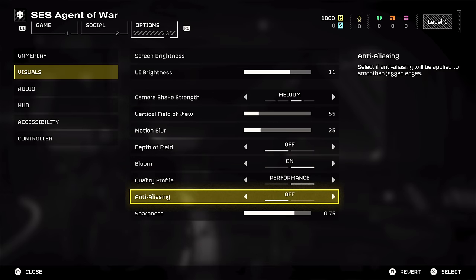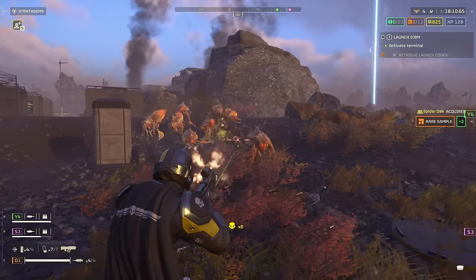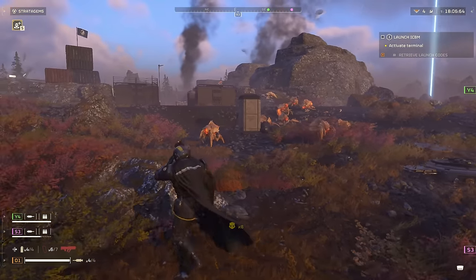Setting 6 is the next one down and is to enable anti-aliasing if you're on PS5. This will make edges look much more defined and sharp, and I can't say I've noticed any hit to performance with it turned on. On PC you may see a bit more of a performance hit though, so you might want to leave it off if you are part of the PC master race.